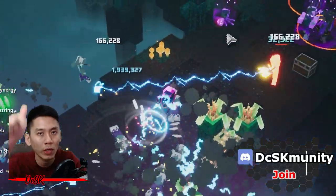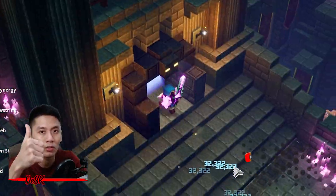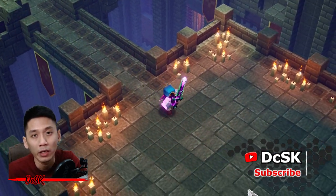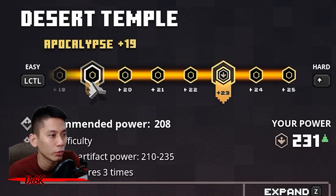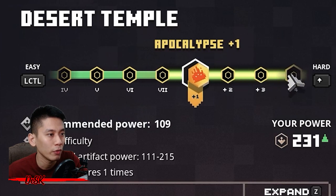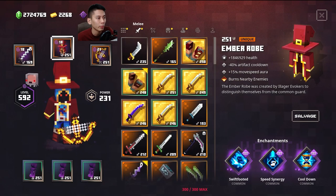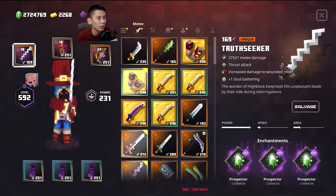If you have any questions, leave a comment below. If you enjoy my content, make sure to subscribe and hit the like button — it's free and it helps me a lot. To farm all these items faster, choose the difficulty that you can one-shot with your ranged weapon. If you're unsure, just select the easiest difficulty. If your power level is at 250, then Apocalypse Plus 10 is a good choice.